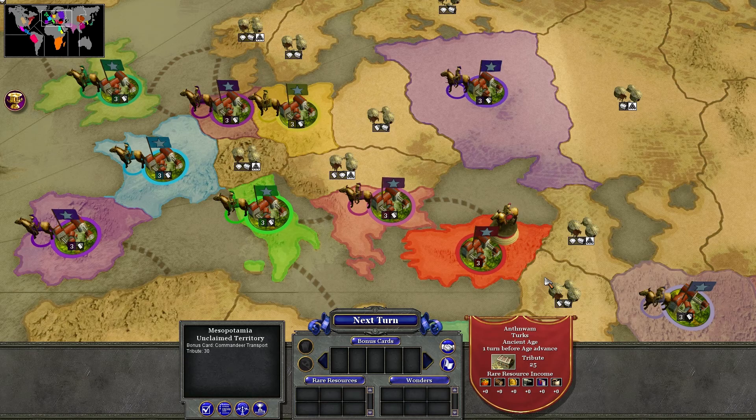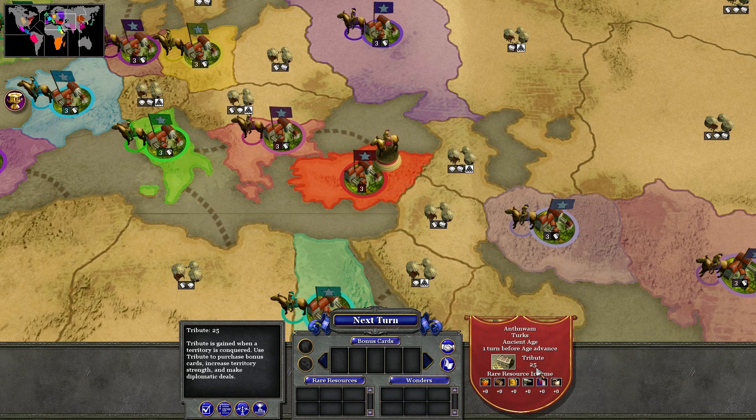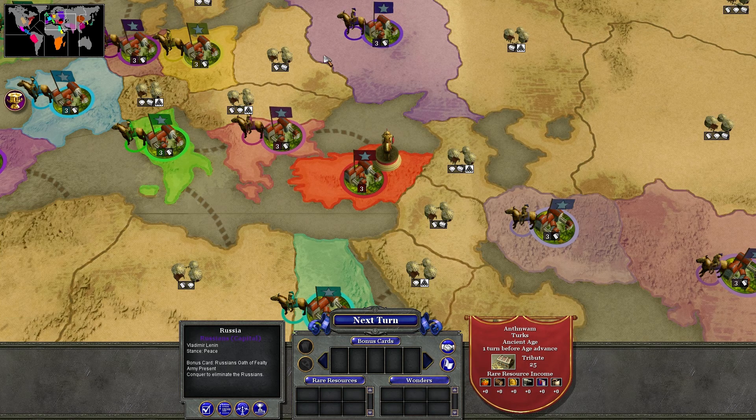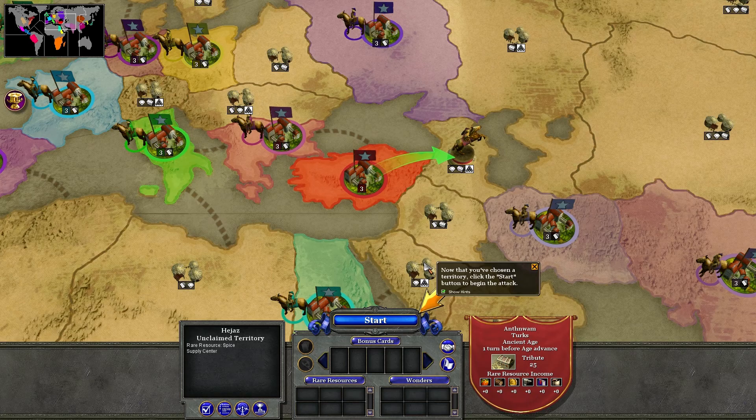That does seem a little bit broken — and I would agree, it is a little bit broken. But right now we have one troop, 25 gold, and no rare resources. We have one turn before we leave the ancient era, so we have to choose where we want to go. Do we want to attack the Greeks? That would be a bad idea. We need to go up to the Caucasus, Mesopotamia, or Hejaz. The ones with a cannonball icon next to them are supply centers, which give us another unit stack. Capture these and you can have two, and so on. So we're going to go to the Caucasus and try to get more units — let's start the campaign.